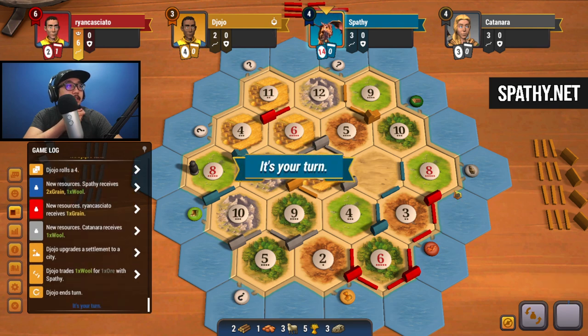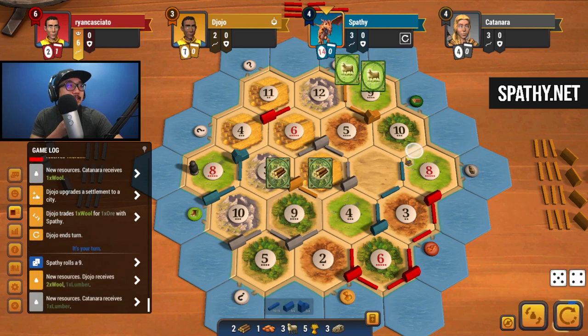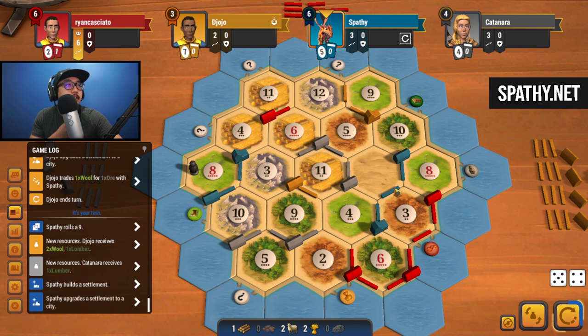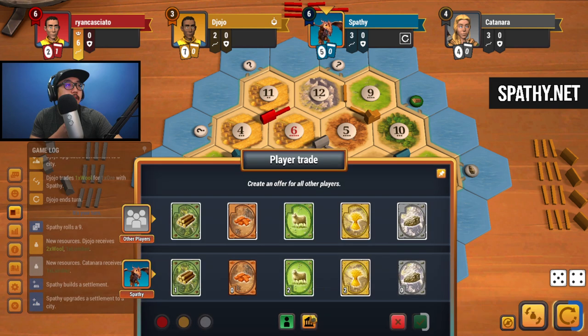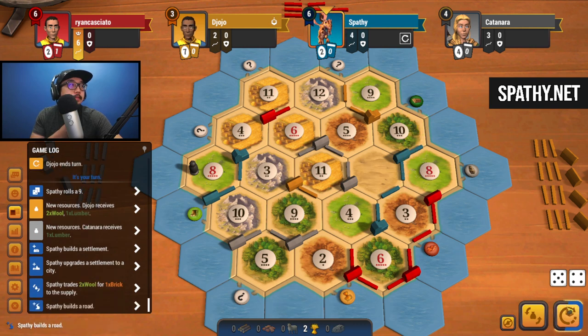Nine - okay, this is going to be a huge turn. Settlement - right, and then do we want to double up here or here? We could try taking road away from them, converting, and then double up on eight. Yeah, city up first. Where do we want to go next? Build a road and try going for the wood port. Let's do that - we still can't buy devs yet unfortunately. We're sitting at four roads currently, longest road has six so we have to build seven.